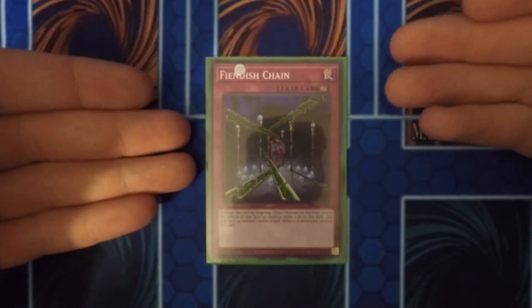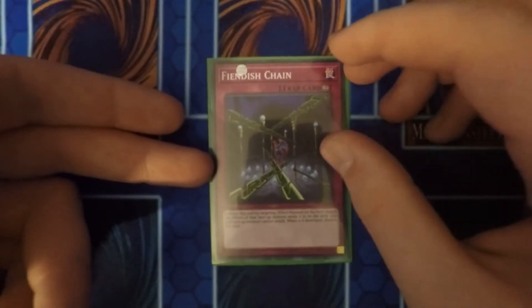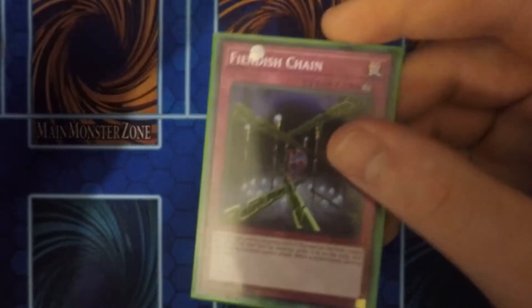The last card in the deck is one Phoenix Chain. This card actually comes in handy more often than most. You can stop and negate your opponent's card effects, and also stop their attacking if they can't change battle position. So it's really good.